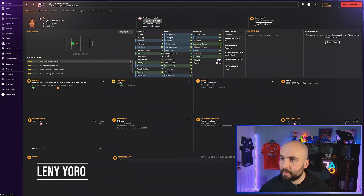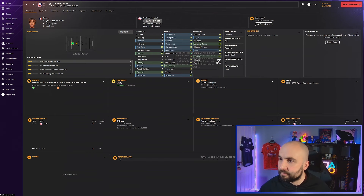Lenny Euro is an interesting one - really determined, good heading, good jumping reach, six foot three. He's 17, priced at 8.6 to 10.5 million. I think he's going to be one of those 80 to 90 million pound defenders in a season or two within your game. With that determination and those attributes - particularly heading, jumping reach, and height - players can still grow in-game from 16 through to 19 or 20. Lenny Euro is definitely one to go grab.